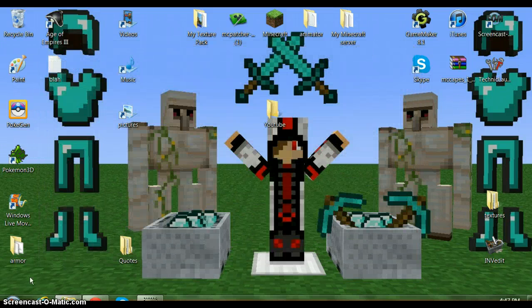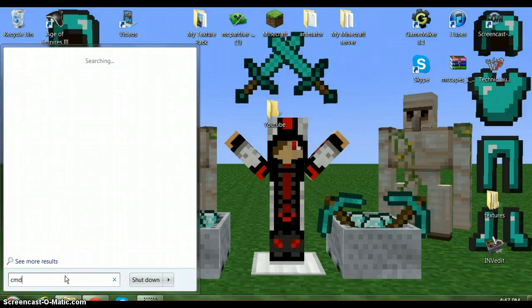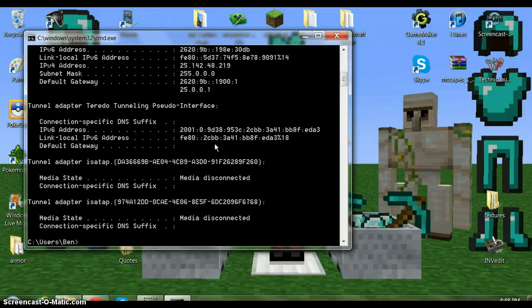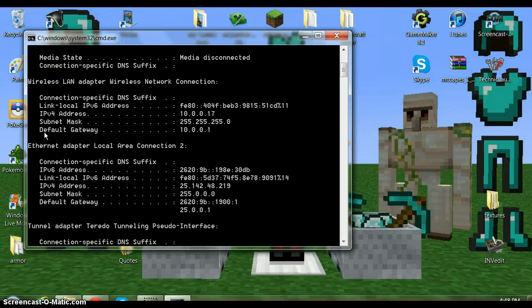Now go to Start and type in 'cmd.' Type in 'ipconfig' and all the stuff should pop up. Now, look for the default gateway and the IPv4 address. Write both of these down. After you do that, you can just close it out.